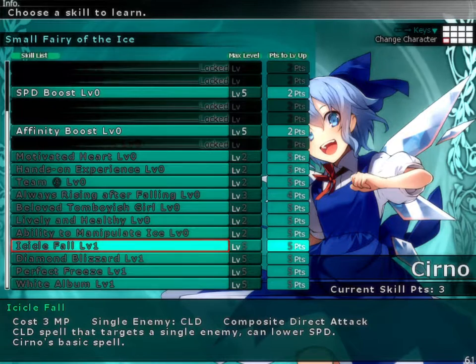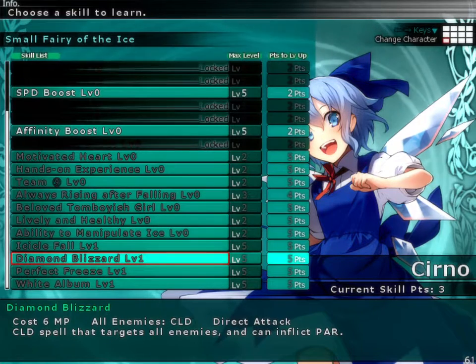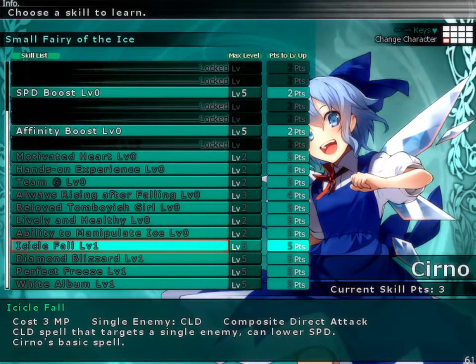First, let's start with the active ones. Icicle Fall: a single target cold spell that costs 3 MP. It takes 128% of both your attack and your magic combined — so the damage formula is 100% of your attack plus 100% of your magic, times 128%, subtracted from 80% of your opponent's defense. It also has a special effect of lowering speed by 44% with a debuff rate of base 88, but at level 5 you get base 112, which is one of the highest debuff rates in the game. It has a delay of 53 — really bad damage, but really good debuff. This debuff does not increase with level.